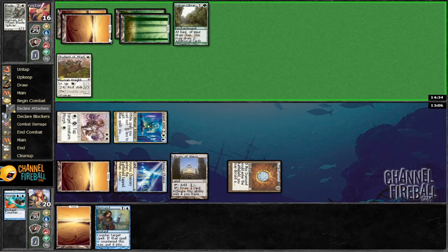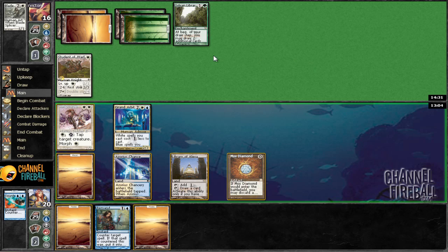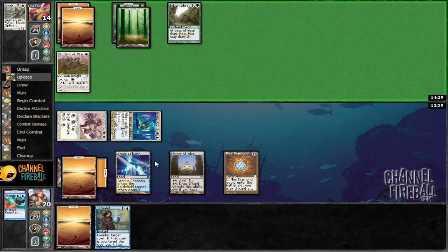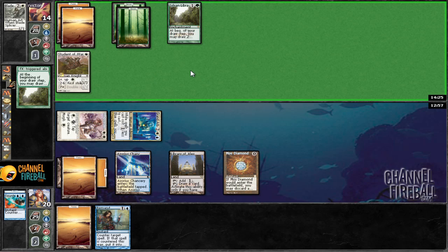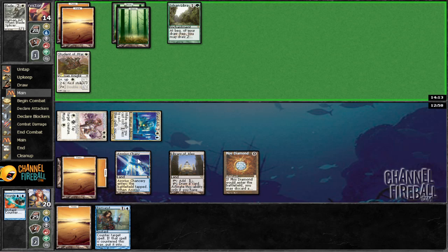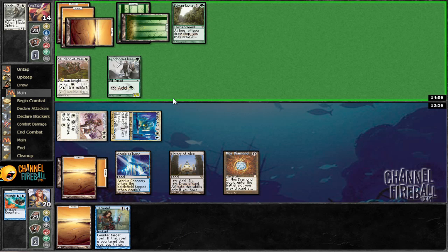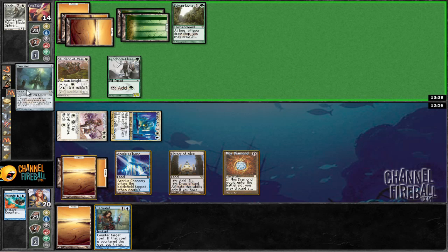Still want to attack? Yeah, come on — you want to attack, it's fine. Alright, so we'll Remand again. Student of Warfare is being pretty annoying. We do have a lot of stuff that we can draw. Might want to just not play any more lands, at least plains. Three Fendorn Elves — sure, you can have a Fendorn Elves. Three cards left in his hand, so this is getting kind of iffy. Unfortunately this Library is not doing anything. Looks like we've got one, two, and one more thing. Mana Bolt — yeah, you can have a Mana Bolt.